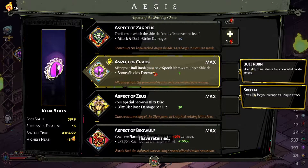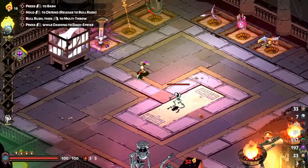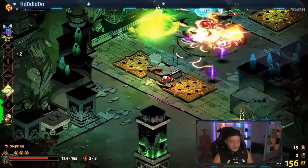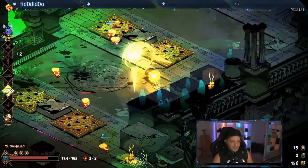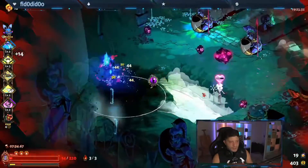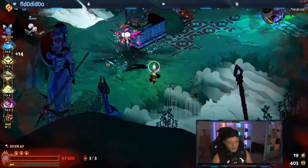Let's start with the Aspect of Chaos, one of my favorites. After fully upgrading it, after using your Bull Rush (your charged attack), the next time you use your special you'll throw five shields instead of one. With a single click you can hit five enemies, or hit one enemy five times — that's how strong this is. The raw damage alone isn't huge, but combined with the right boons it becomes very powerful.